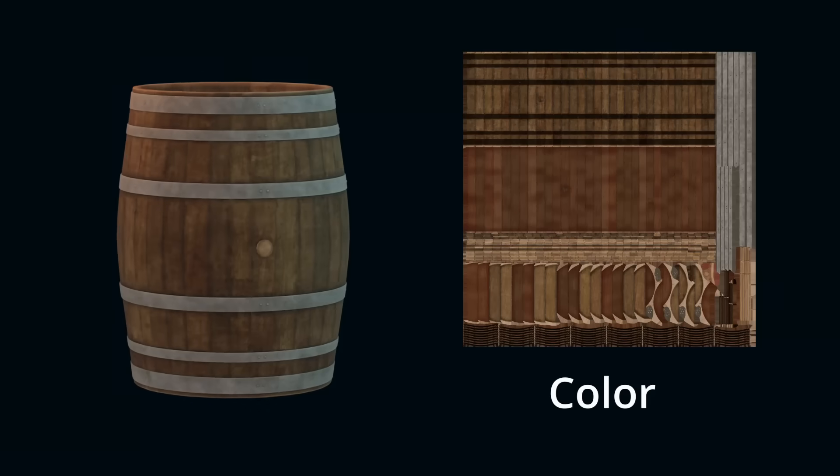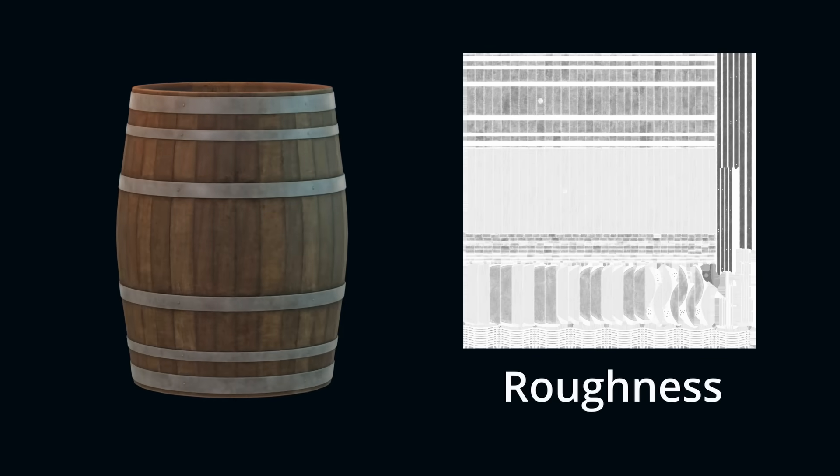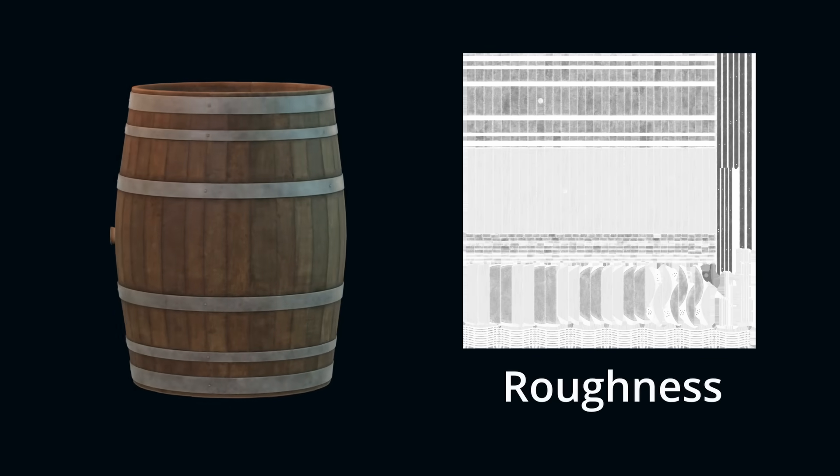A simple PBR material is usually made up of four different textures. A color texture, which defines what color the object should be. A roughness texture, which is how rough or shiny the material is.